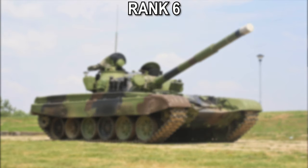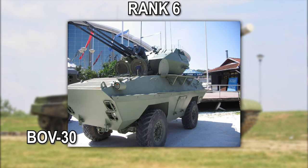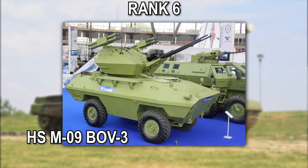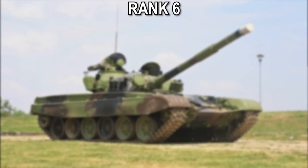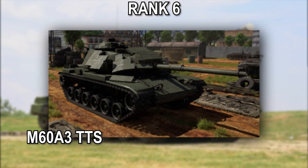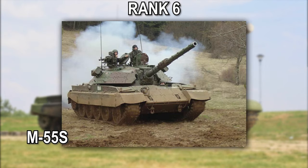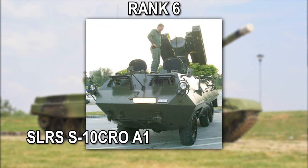The tank destroyer in this line is the M-95 Cobra. The other vehicle is the M-96 Orcan 2, which uses rockets. The anti-air vehicles are the BOV-30, the HS M-09 BOV-3, and the Praga RL-4M. For premium vehicles at rank 6 there are three medium tanks and two tank destroyers — the Russian-made T-55 and the American M60A2 TTS, plus the M-55S which is a Slovenian tank, the TAM-110 M-55, and the SLRS S-10 CRO-A1.